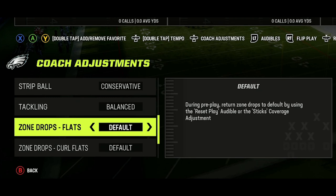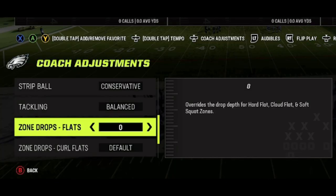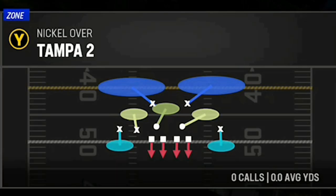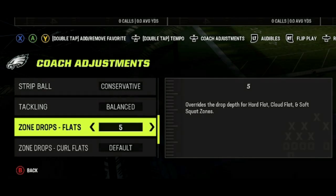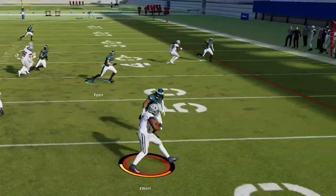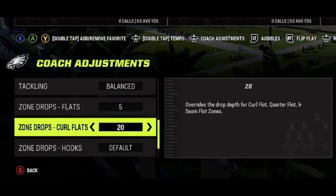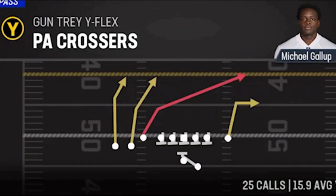The next most important coaching adjustment is zone drops, which helps in both pass and run defense. For flats, if you run any defense other than cover 2 zone, I find 5 yards is best to cover short routes like drags and flats, while flats set to 0 are best for stopping the run and covering routes behind the line of scrimmage like swing routes to the running back. For curl routes, I set these for deeper pass plays — either 20 or 25 yards — since slants usually get open around 20 yards and most other deep crossing routes get open around 25.